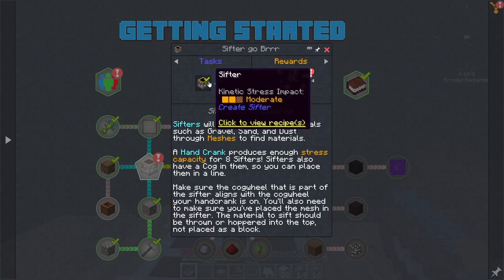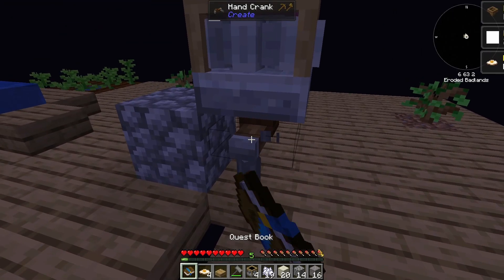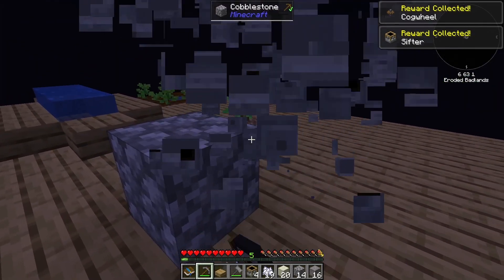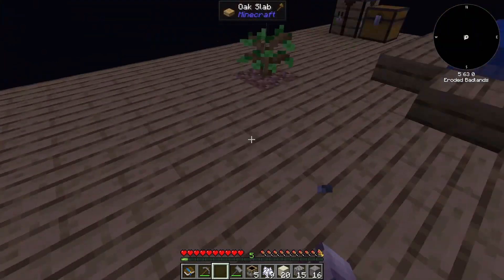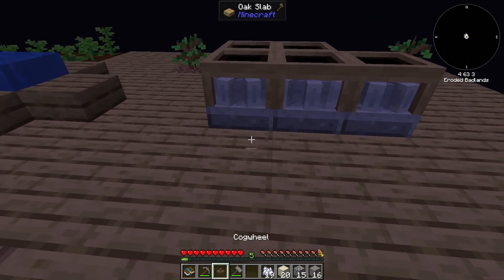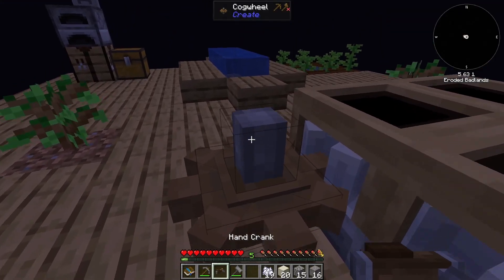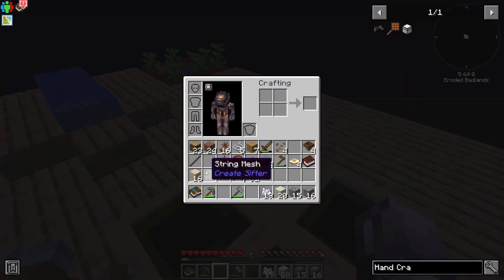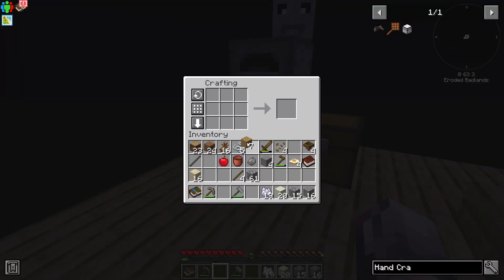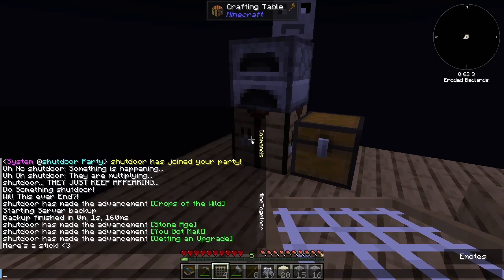Let's grab all of this stuff and figure out how we want to do this. I'm going to place the cog wheel like that, the hand crank like this. There we go. Then we're going to need some more string meshes, but that's fine — that's not too expensive. And for some reason I have obtained a force craft stick. What's brown and sticky? A stick. Fantastic — it also popped up in chat.